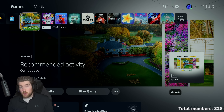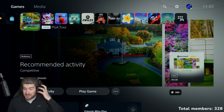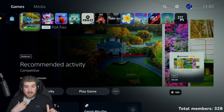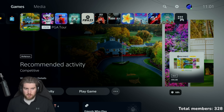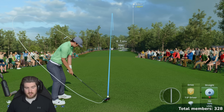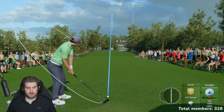Welcome back to some more EA Sports PGA Tour. Today we're going to be playing on the easiest difficulty in the game at Augusta National with Scottie Scheffler. I want to see how low we can go. I'm also going to do a video on sim settings, hardest difficulty, hardest everything, no green grids, nothing. I'll probably have that up tomorrow, but I wanted to do the easiest first to set a record here at Augusta.